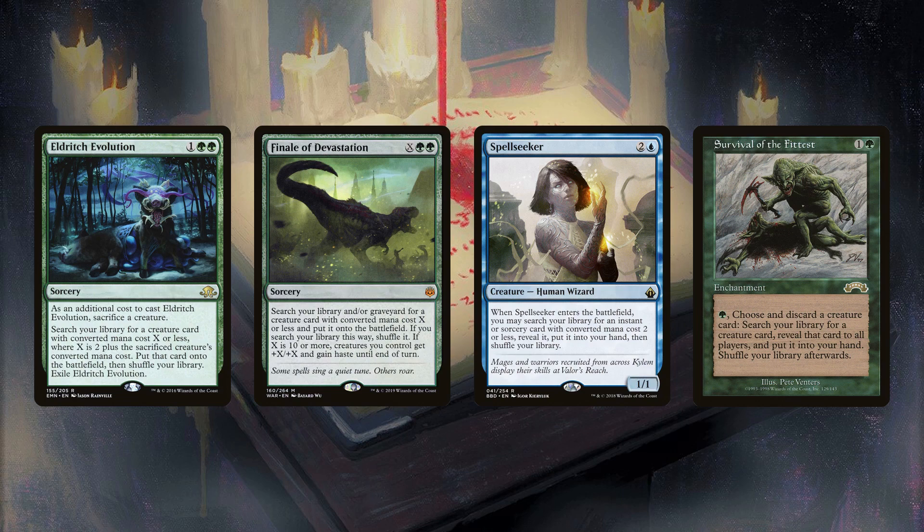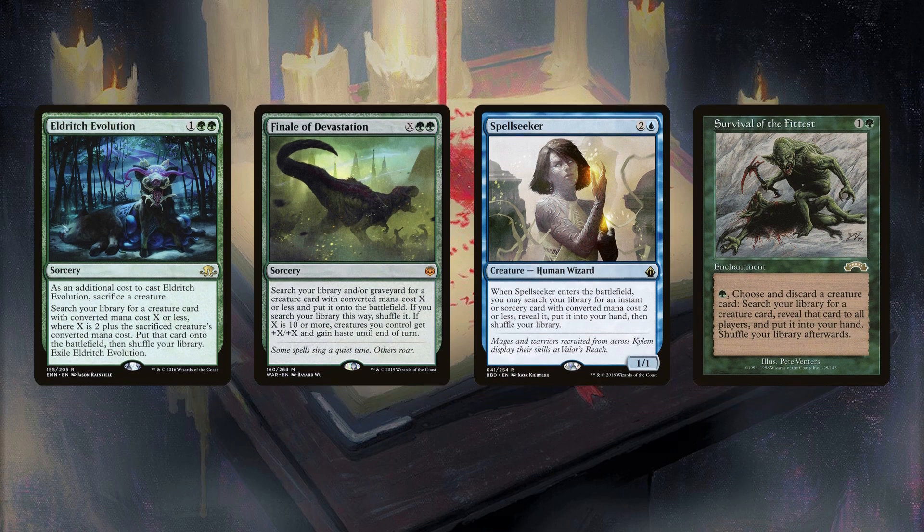Spellseeker sees play in two types of decks: decks that lack better options, especially decks that don't have access to black, and decks that care about creatures. Inala is the exception, but Spellseeker is a one-card combo in Inala so it's hard to argue with that. While it does also see play in some very proactive decks that want to increase tutor density, the cost, CMC restriction, and needing to reveal what you found really hurt it. Survival of the Fittest makes it into low-color green decks and decks that care about putting creatures in the graveyard.